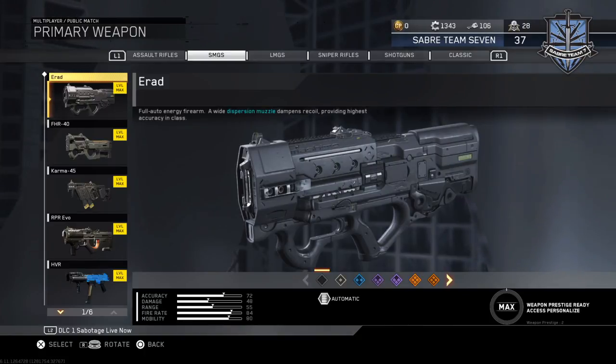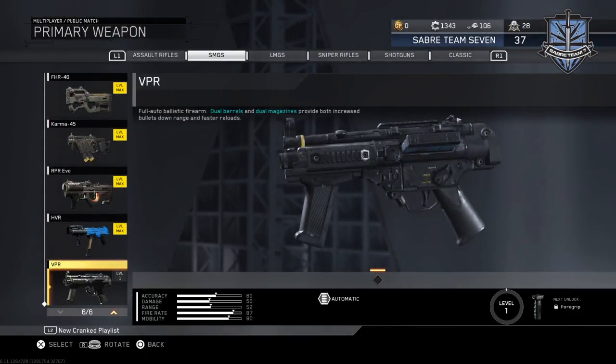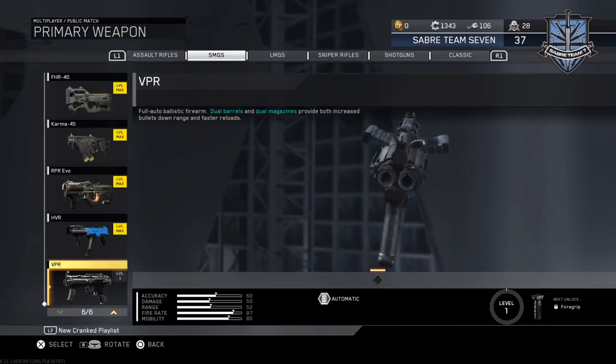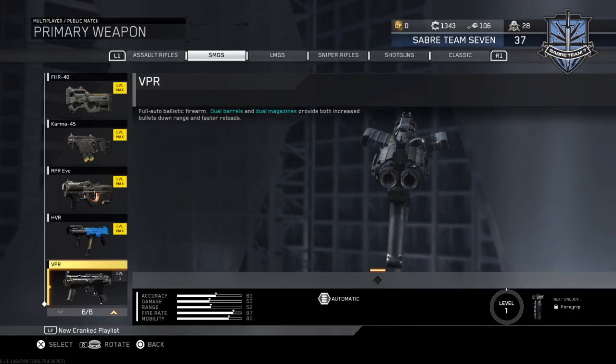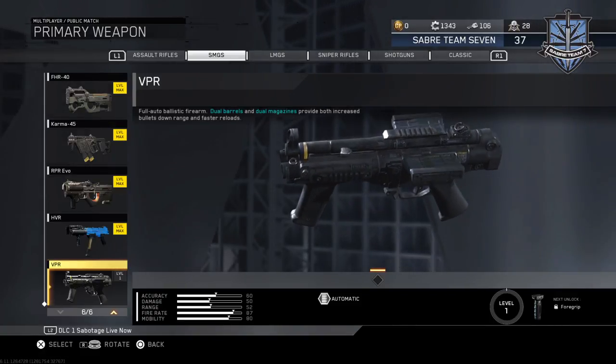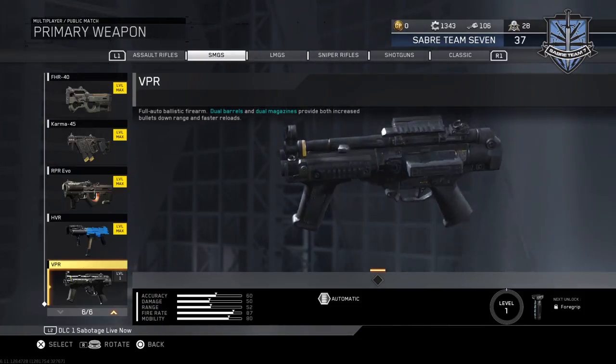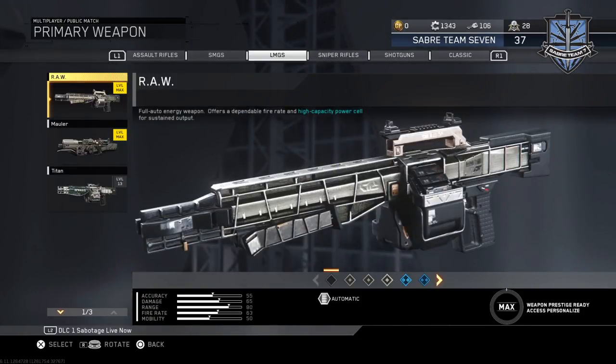So I guess it's going to be really similar to the NV4 Chaos but opposite. I believe the next one is a SMG called the VPR. It's a fully automatic ballistic firearm with dual barrels and dual magazines, providing both increased bullets downrange and faster reload — that's actually really amazing.